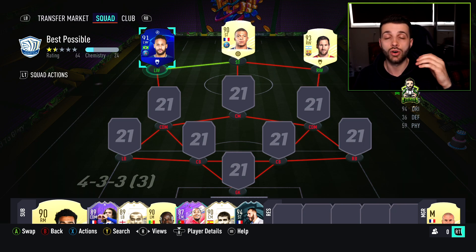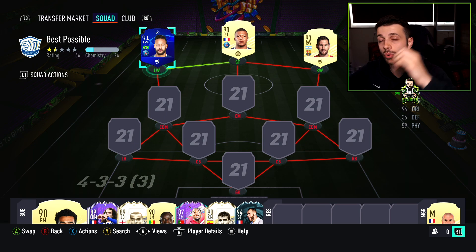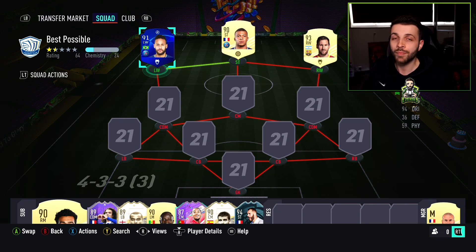These players are going to be replaced soon with some amazing cheap affordable Team of the Season cards — hidden gems. That's why the market is crashing as I'm doing this squad builder; the prices are coming down as we speak. I'm probably going to lose at least 50,000 — maybe even 100,000 coins — just doing this squad builder.